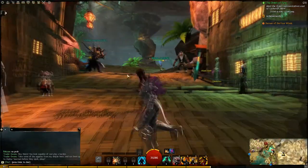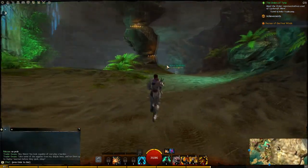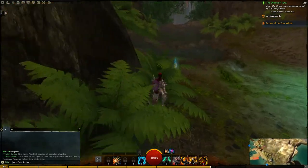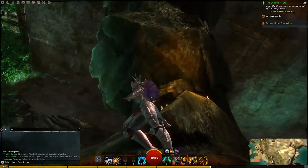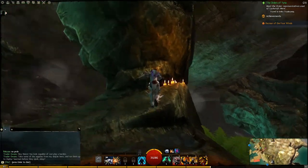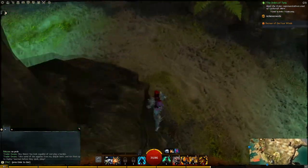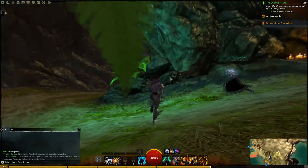From here, you're going to see a Sky Crystal on that rock. In order to get that, you run this way, and just around this rock here there's a buff that will allow you to jump really high. Use that and jump up here — you just jump up here and grab this Sky Crystal. Then pick the buff back up again so you have full charges.